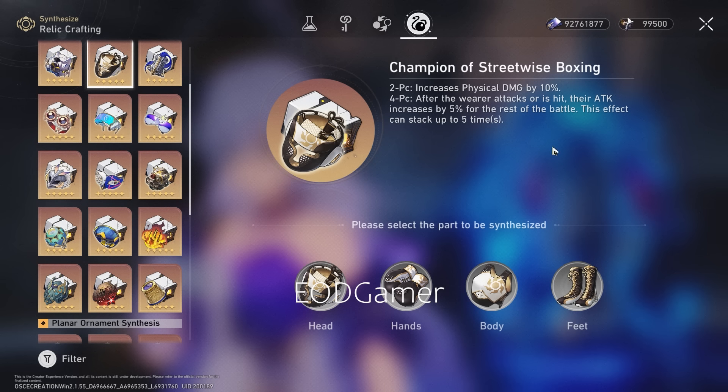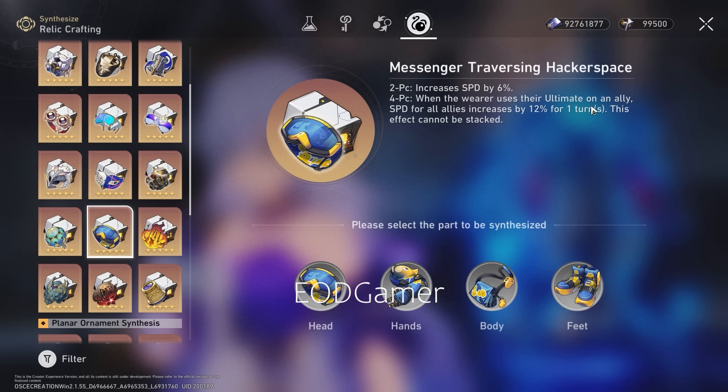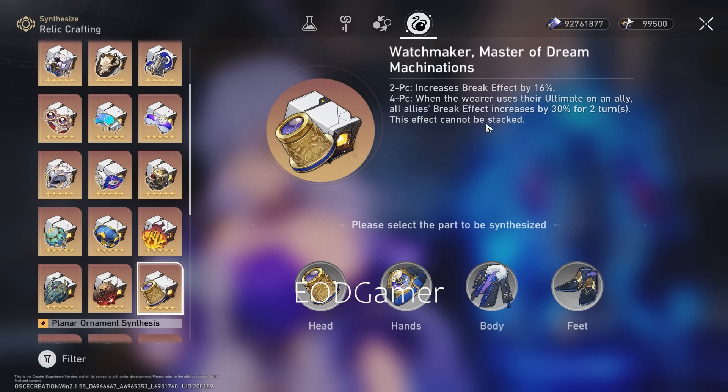If you don't want Champion of Streetwise Boxing, another very useful option is Watchmaker, Master of Dream Machinations — especially if you don't have Ruan Mei and you're trying to ease into a break effect team. This gives break effect and also buffs the whole team. Messenger Traversing Hackerspace isn't very useful here since you don't get that buff. But with Watchmaker you still get break effect to buff the entire team if you want to play her into a break effect composition.